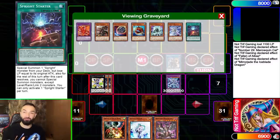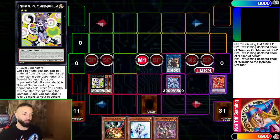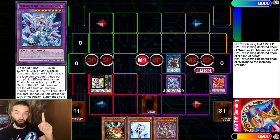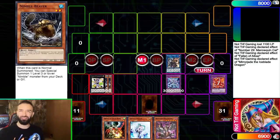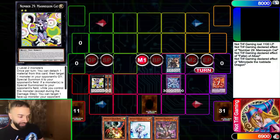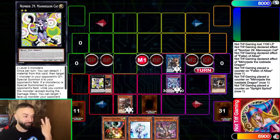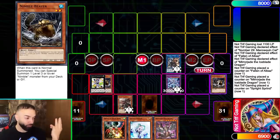All you need for a combo is one Mannequin Cat, and then turn two, three, four — you just Spright Elf back the Mannequin Cat. It's just so broken. By itself this card breaks Spright and I can't believe no one realized it. This is a one-card, four-interruption combo. Not only do you get Albaz's interruption which removes their Link or XYZ, but you also have Mirror Jade and then Spright Sprint to bounce with Mannequin Cat.